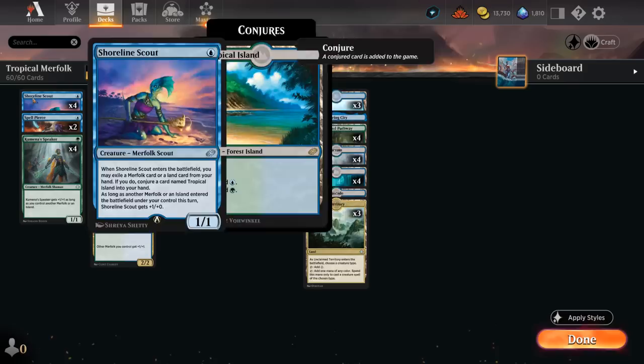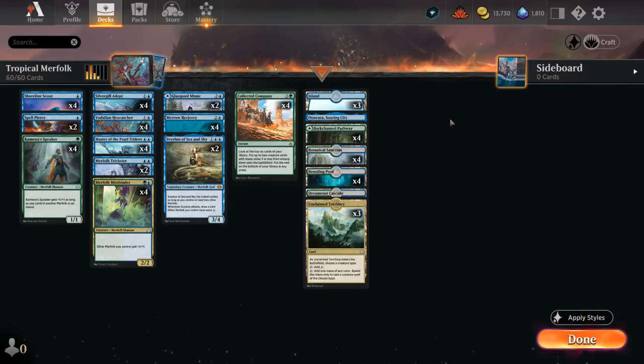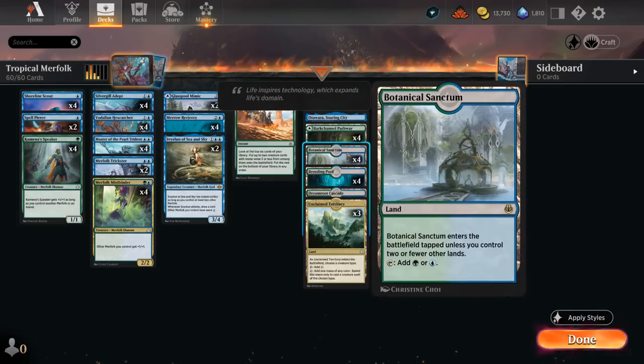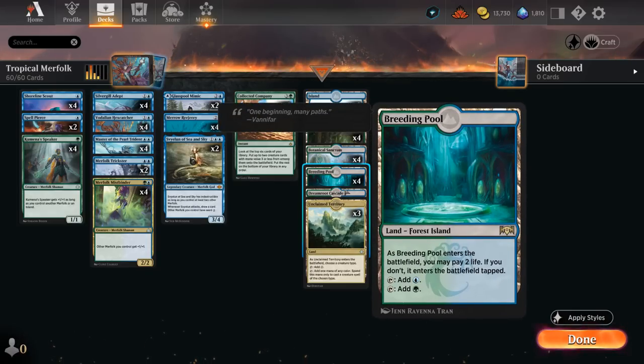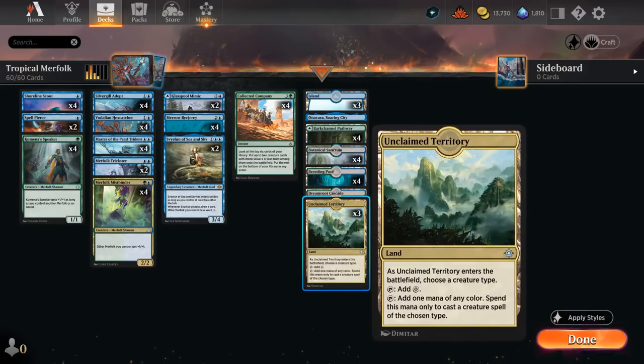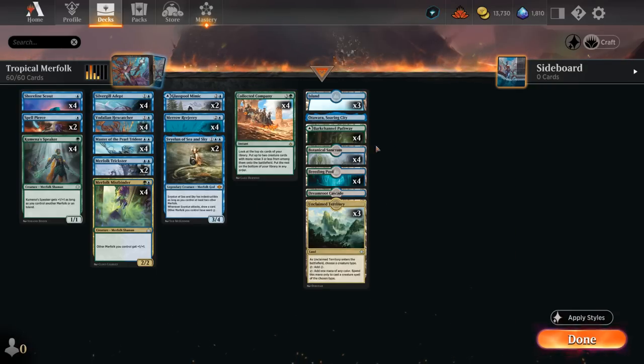We're running four Collected Companies with only 20 lands, supplemented by Shoreline Scout and Glasspool Mimic. There's a Soaring City as extra utility to maybe bounce something, a bunch of untapped blue-green dual lands, one Cascade Bluffs since we expect to reach three mana but don't want too many, and Unclaimed Territory as another nice dual land in a tribal deck — though it doesn't help cast Collected Company, so we need enough other green sources. Now let's jump into some games.